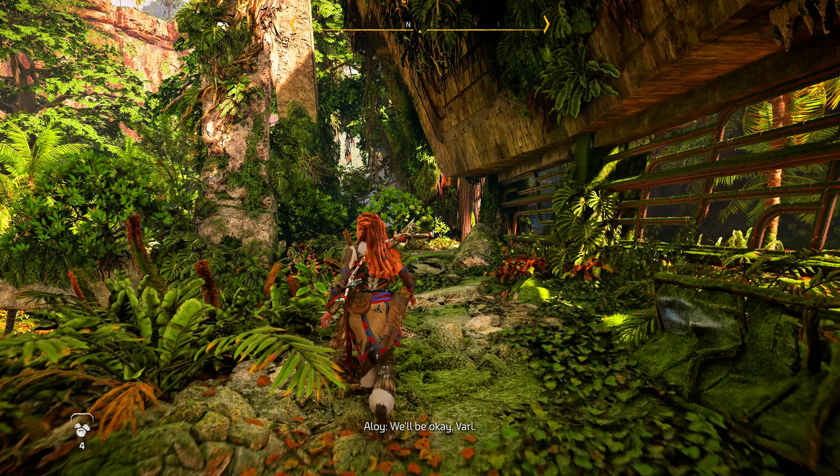Aloy, over here. I think I got something. It's some kind of Oseram prototype, I think. This hook looks like it can latch onto things, and this gear pulls it back. It looks broken, but maybe we can repair it — hook it to the debris and pull it out. That could work. The focus can help us search the camp and identify anything we can use to fix the tool. My focus picked up a couple of things to check out. Poor guy — acid burned right through his armor.